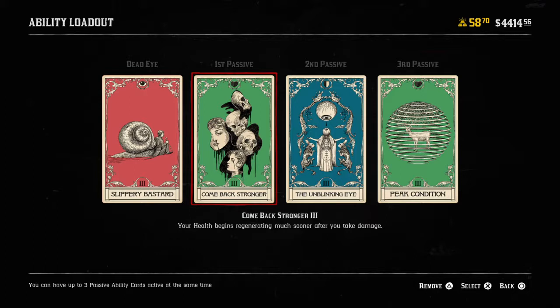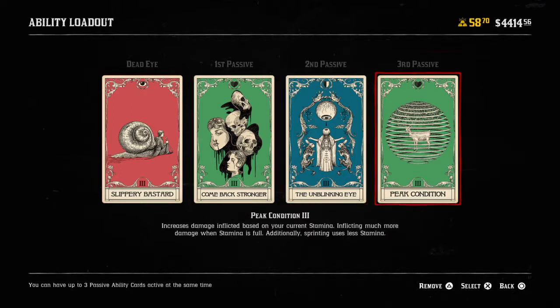Let's say someone is shooting at you with Painted Black and they've marked a target on you — you can zig and zag to help if you're out in the open. Another card that's crucial here is Unblinking Eye, which says your Dead Eye and Eagle Eye drain much slower. That's definitely a card I play with Comeback Stronger.